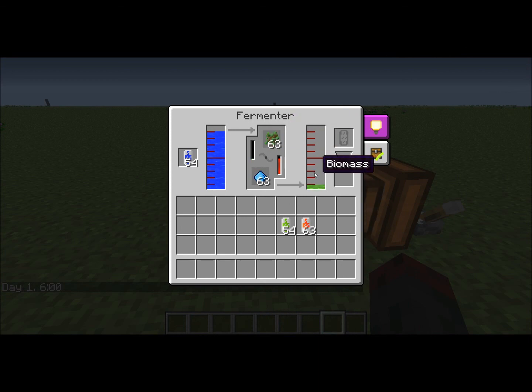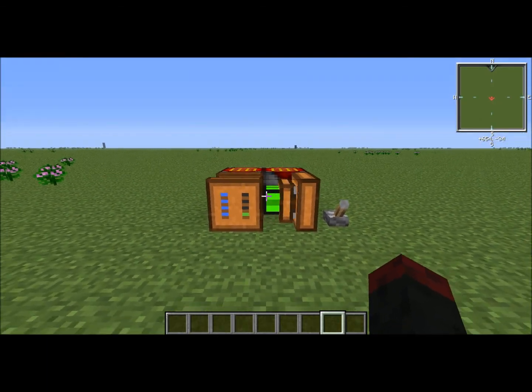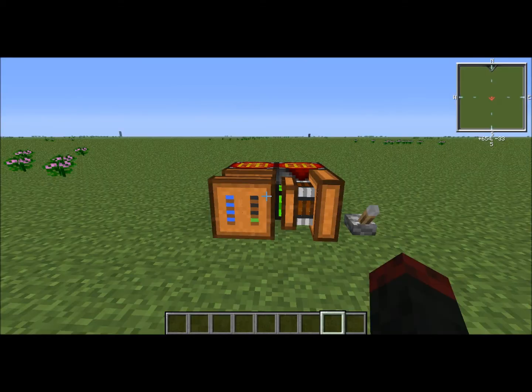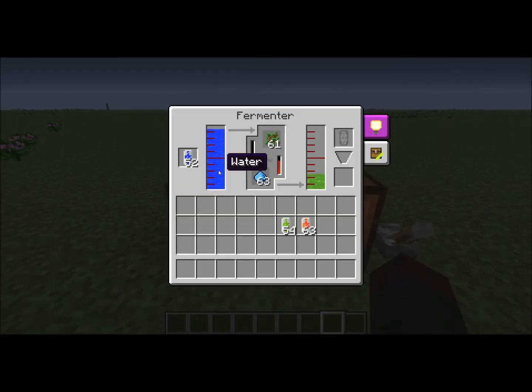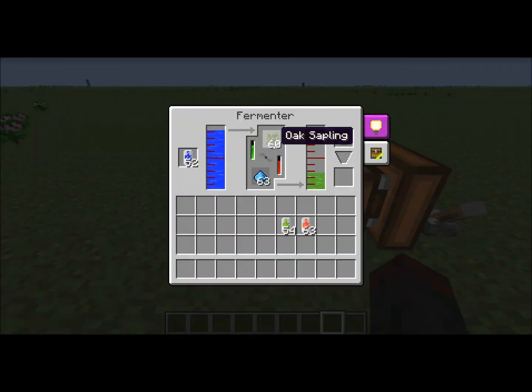The biomass produced can be used in a still to make biofuel. That biofuel can be used in a biogenerator to produce EU. In the biogenerator you can use biofuel made from the still, and you can also use biomass in a steam boiler. There are many uses, so getting a fermenter set up with saplings and fertilizer is very worthwhile.